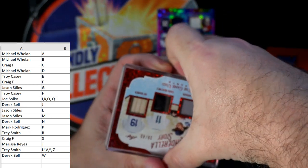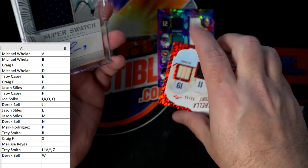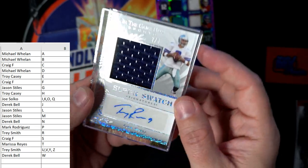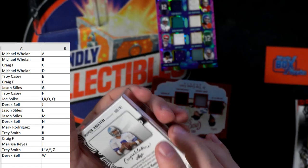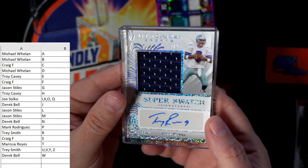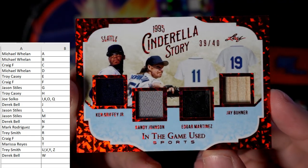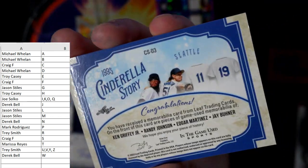Let's chop this next one up. We've got Tony Romo Super Swatch — look at that — numbered 7 of 9. Tony Romo Super Swatch, boy they sure packed that in tight. There's nothing else in there, just that one. Also: Cinderella Story, 39 of 40 — Ken Griffey Jr., Randy Johnson, Edgar Martinez, and Jay Buhner. Wow, look at that — that's hot. Got some randoms to do.